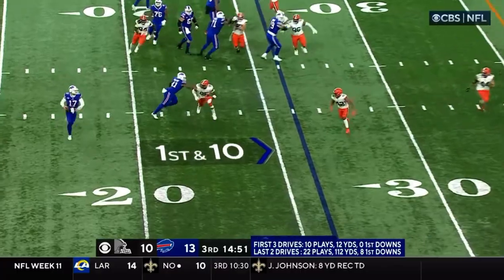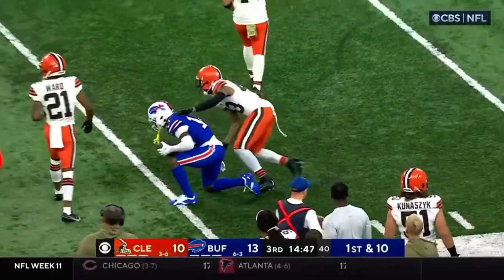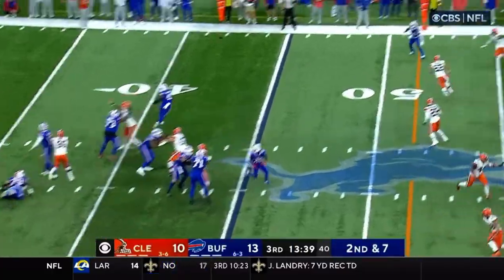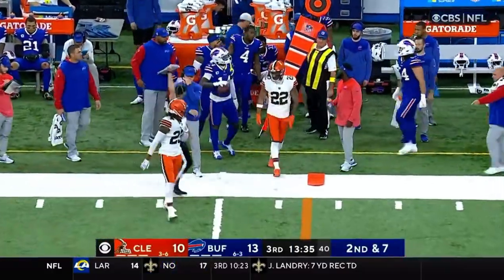On first down, Josh Allen rolling right, throws on the run and squeezes one in for a first down to Diggs. Allen — Garrett's coming — Allen gets rid of it to Diggs just in the nick of time.